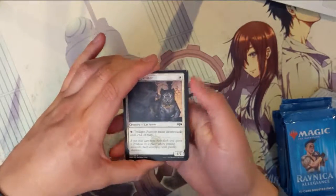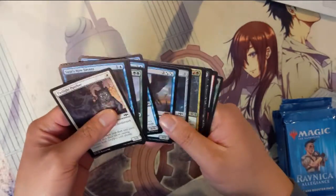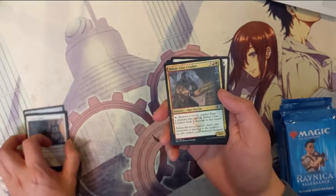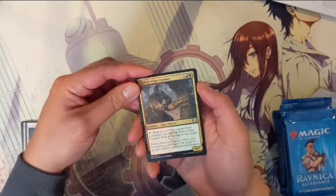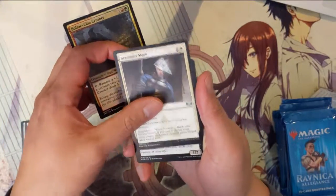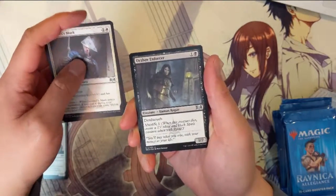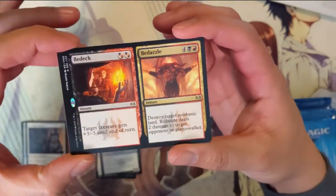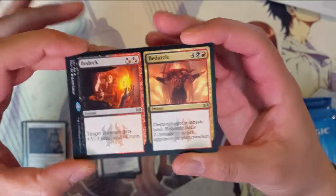The thing we're looking for is the Hydra — kind of surprising that would be the big hit. First pack: we got Bullrock Clan Crusher, Sentinels Mark, Enforcer, and then for our first rare we have a dual card — Bedeck and Bedazzle.